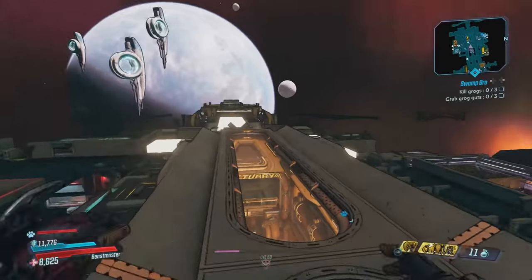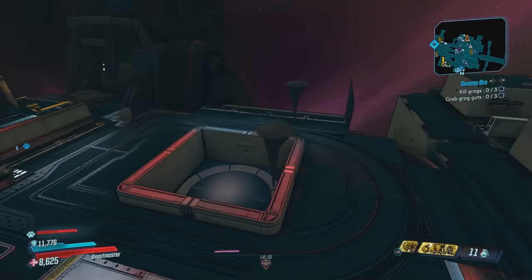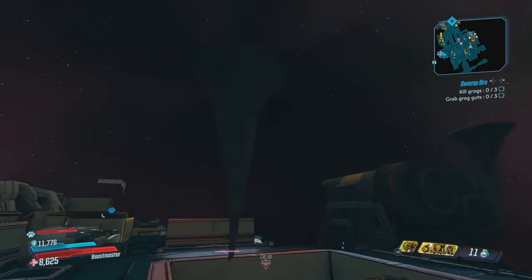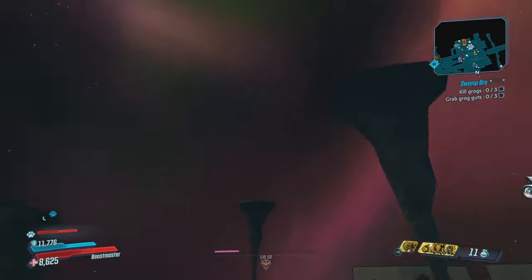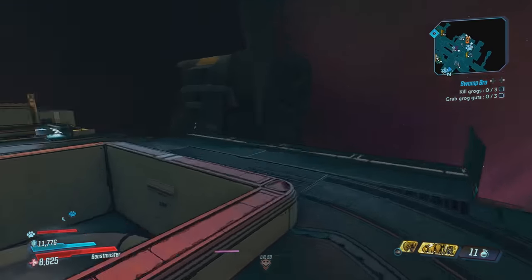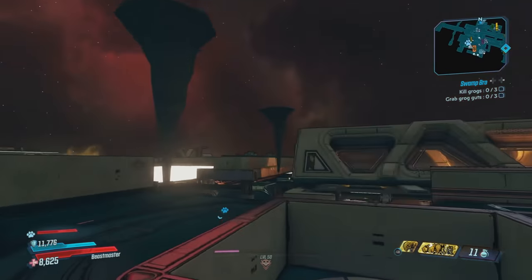Look at this — above Tannis's room we've got some of these rock formations. You know, these look like they belong in a cave, not just randomly floating in space. I'm not exactly sure why these are here.